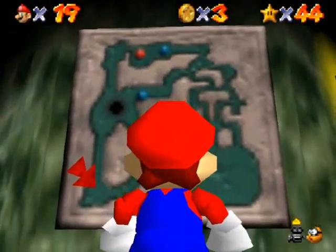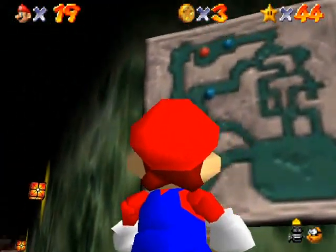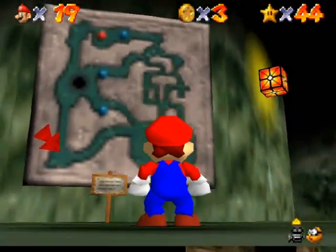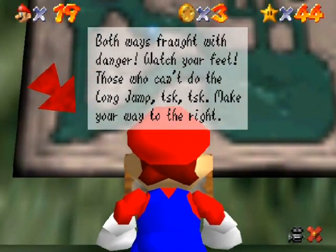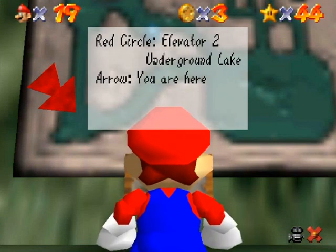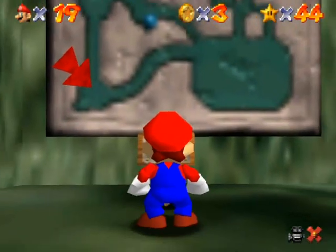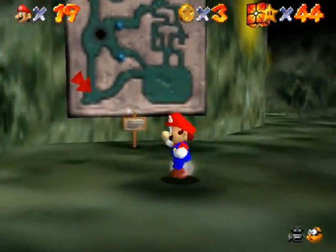Over here is a map of the place. I think they did that more to intimidate you than anything because it's not really that complicated. The sign reads: 'Both ways fraught with danger. Watch your feet — for those who can't do the long jump, tsk tsk. Right path: work elevator, cloudy maze. Left: black hole and underground lake. Red circle: elevator to underground lake. Arrow: you are here.'